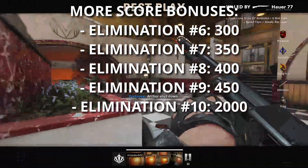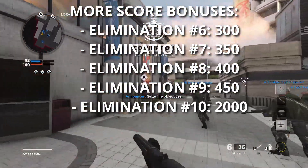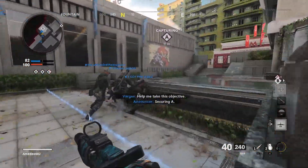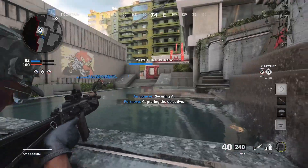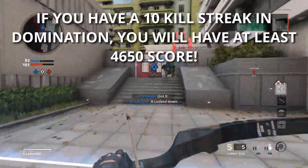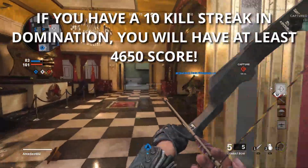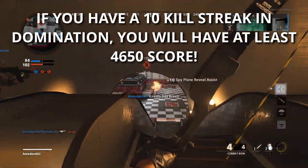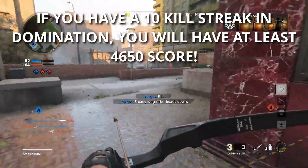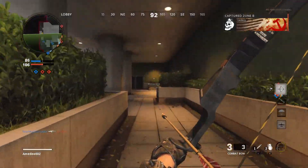Anything after kill number 9 is where things get really crazy score-wise. The bonus for going on a 10-kill streak in every game mode I tested is a whopping 2,000 score. Taking Domination as an example, if you have 10 kills from kills alone — not counting any objective play or other score sources — when you reach 9 kills you'll have 2,600 points, and when you get that 10th kill you'll jump up to 4,650 points immediately. Just that one kill is high enough to earn a care package or any streak that costs less than that.